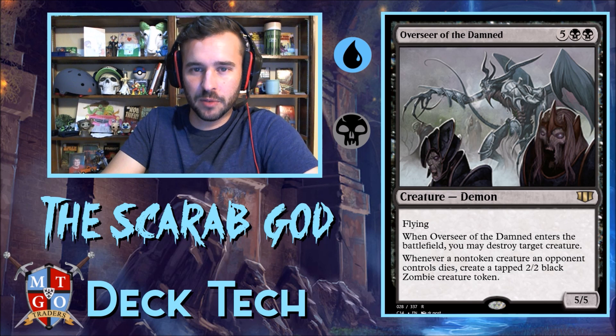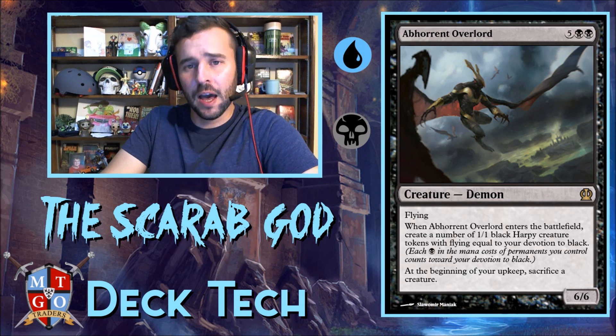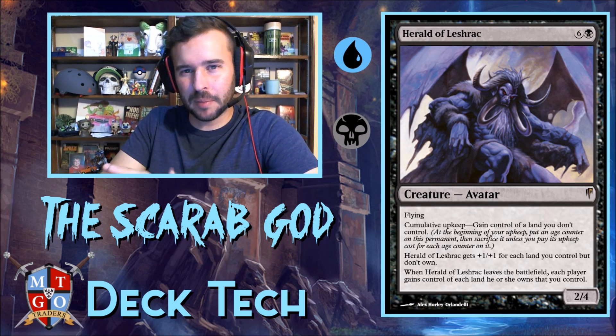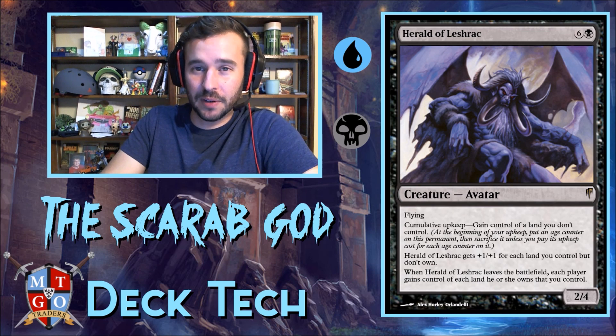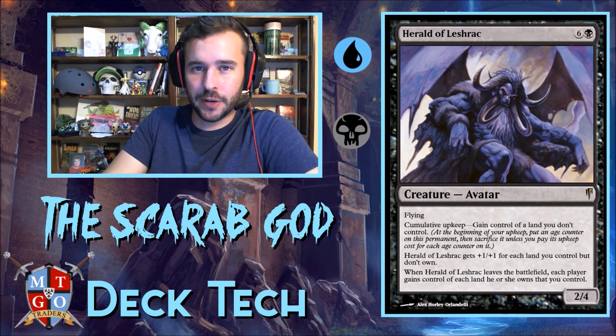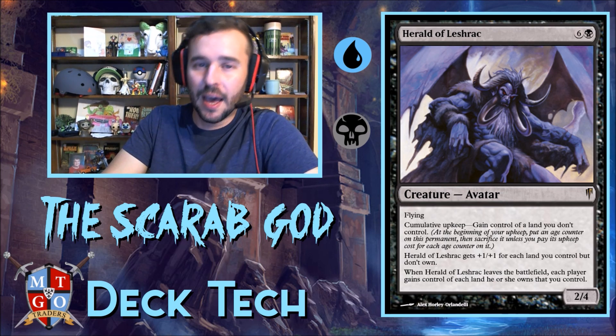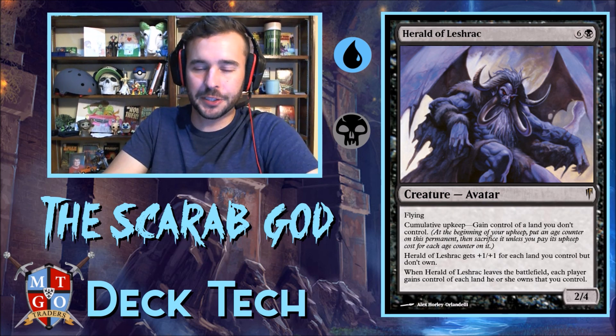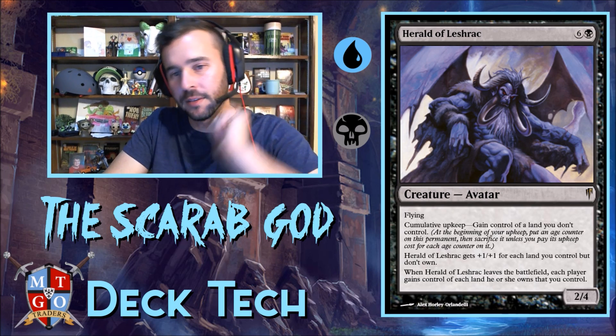Overseer of the Damned provides spot removal, and if we also have Massacre Worm on the battlefield, we'll get nice zombies that contribute to the Scarab God's upkeep trigger. Harold is probably on the chopping block — he was okay, but a lot of times there's better stuff we could be doing. We'll gain control and he gets plus one, but in certain scenarios he's just your third or fourth reanimation target. He may be first on the chopping block for future reanimator target swaps.